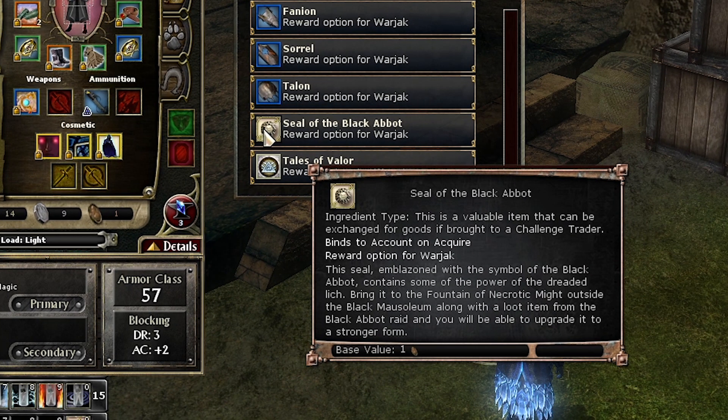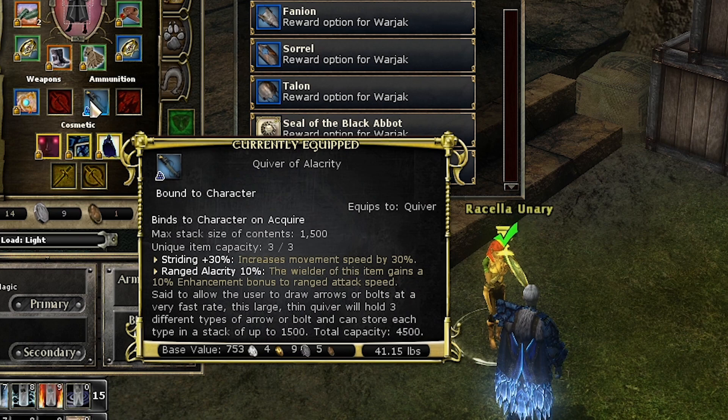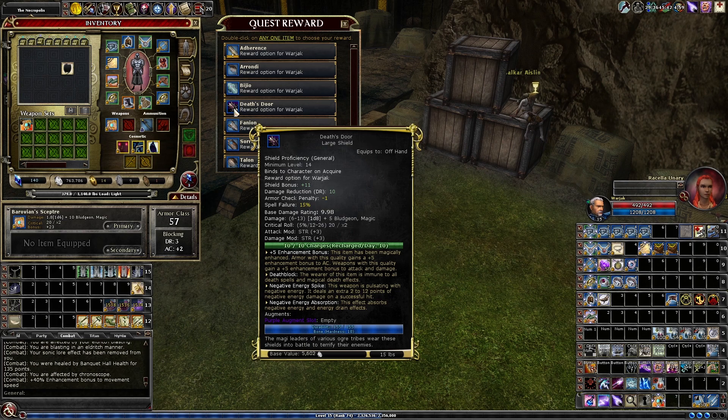Finally, we've also got the Seal of the Black Abbot. This is the one that Warjack usually takes. It's the only one that's bound to account, and you can use it to upgrade your abbot items — for example, giving a Quiver of Alacrity plus 30 striding. But Aldbar wants him to take Death's Door for the cosmetic.